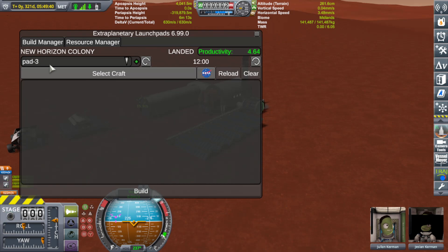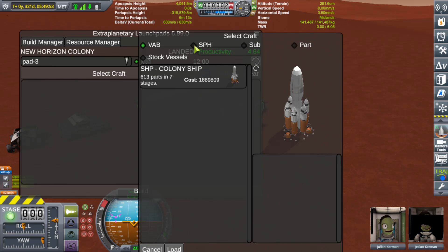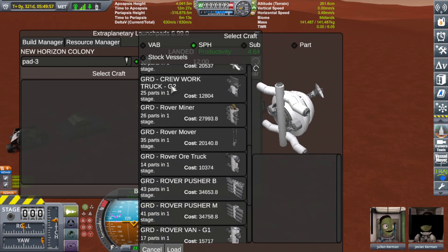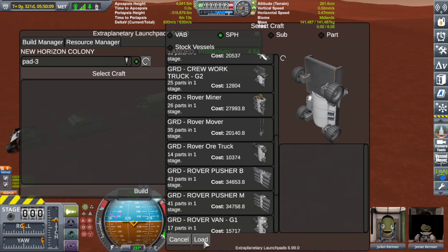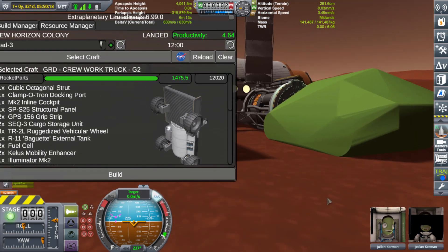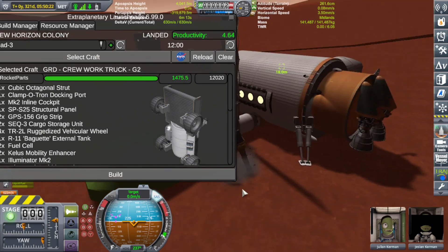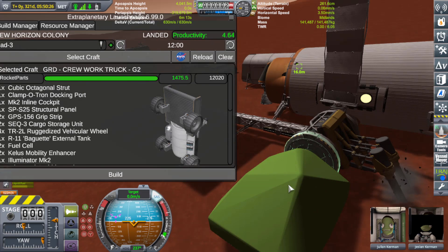Now that I have my pad — aka docking port — selected, I'll click on Select Craft. In the Select Craft menu you have Sub-Assembly, Space Plane Hangar, and VAB. The parts I'm looking for are in Space Plane Hangar — I'm going to scroll down and build a new Generation 2 crew truck I've been working on. Notice how, like I said before, it's in the upright position so it can come out correctly when built. There's a Load button at the very bottom of the window — go ahead and click Load. There it is: Pad 3, and there's even a little green box showing its approximate dimensions.